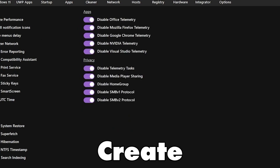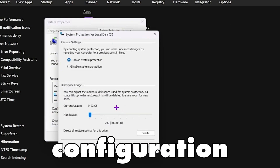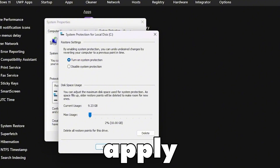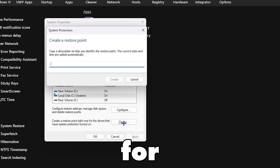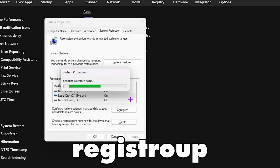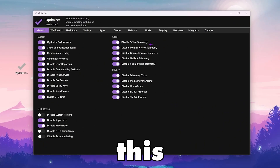You will find "Create a restore point." Go to your Local Disk C, go to Configuration, make sure to turn on System Protection and set it to 2 percent, then hit Apply and click OK. Now click the Create button, name it something like "ripex," and click Create. Now we can start the optimization without any fear because we have the restore point.